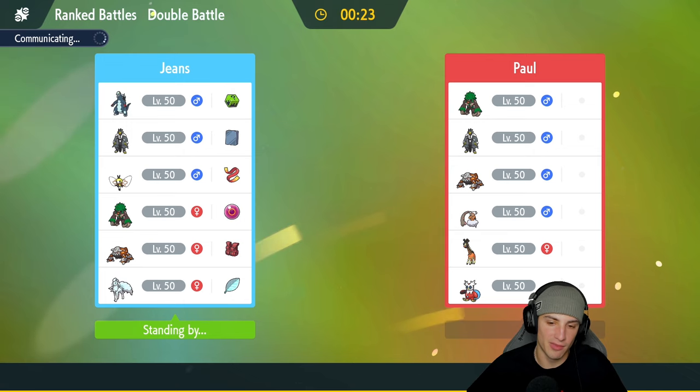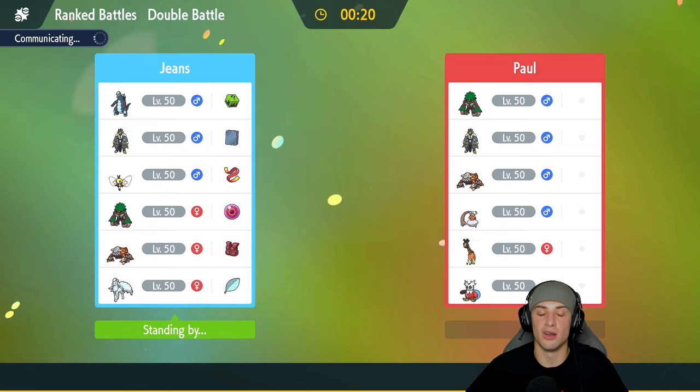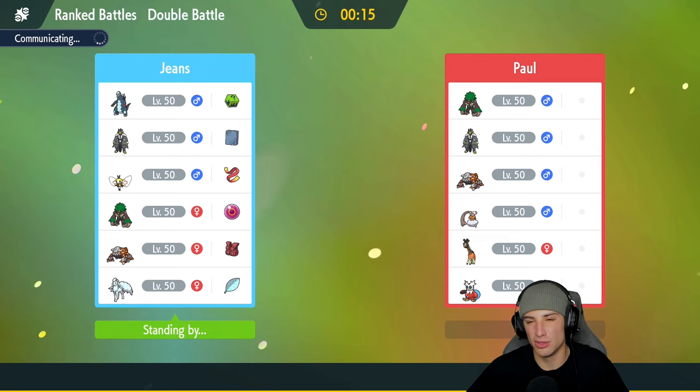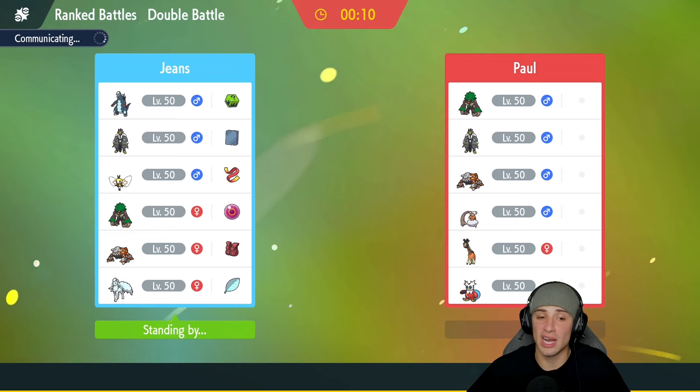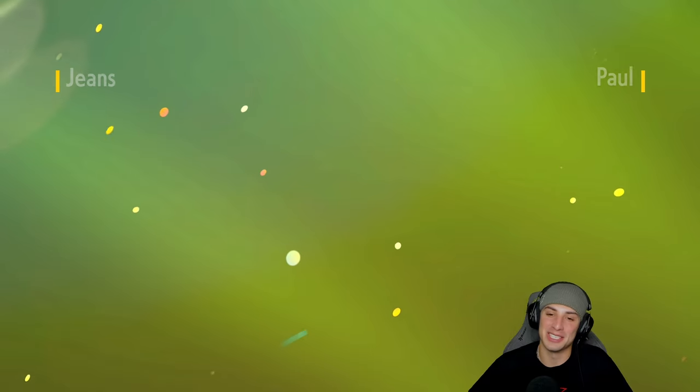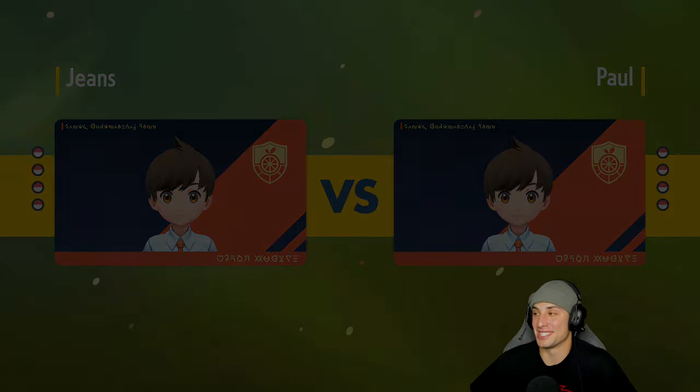If we set up Aurora Veil that'd be beautiful. We do have the Mental Herb so if any Pokemon uses Taunt we're covered. I believe Iron Bundle is rocking Encore though, so we might want to watch out for that. If they lead Iron Bundle and I pop Aurora Veil, I might just hard swap out — getting Encored is one of the most annoying things ever since your Pokemon can't do anything for three turns.